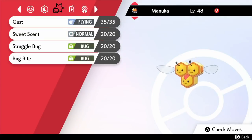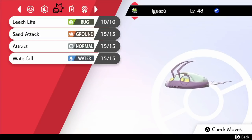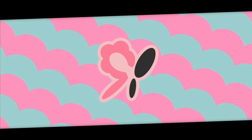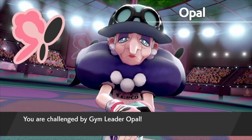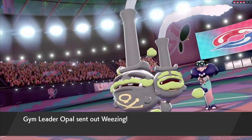Ahead of our battle with the Ballonlea Gym Leader Opal we got the whole team up to the high 40s, but our movesets are unchanged. A fairy type gym leader alone wouldn't be a fun prospect, but the fact that three of her four team members have additional secondary typings that resist bug just seems rude. Fairy, Poison, Steel and Flying all resist bug so her team is basically custom built to fend off our team of critters. Still, there's no harm in trying.